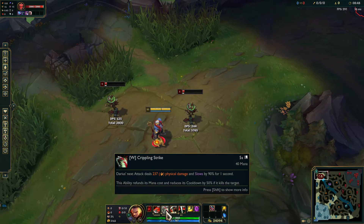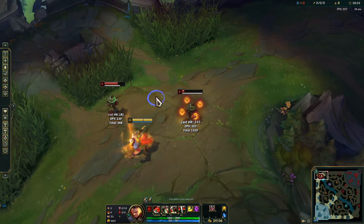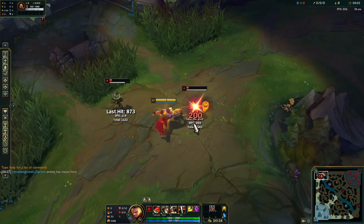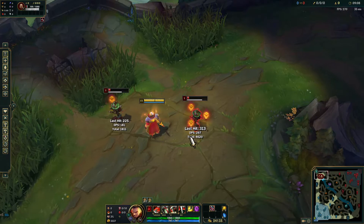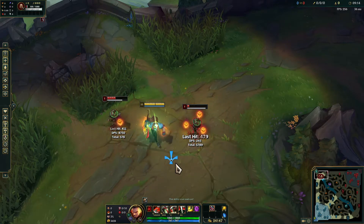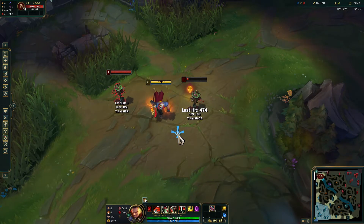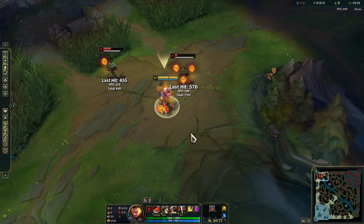Unfortunately you can't input buffer W over Gorge Rinker — they fire at two separate instances. But what you can do is follow through with the animation cancel, and while his Q is winding up you can still follow through with Gorge Rinker. Here I inputted Gorge Rinker too early — you have to wait for the wind-up to go through. WQ animation cancel, and then while the wind-up on the Q was going through it allowed for the Gorge Rinker to buffer. Let's look at that one more time — and we got our three instances of damage off.